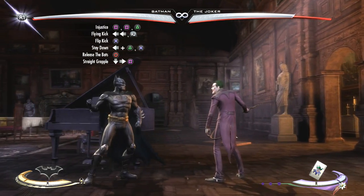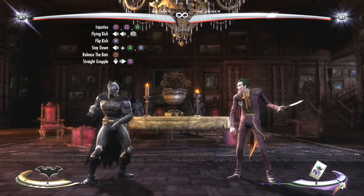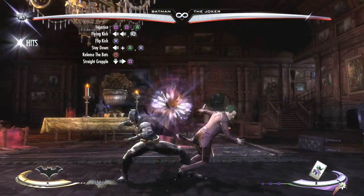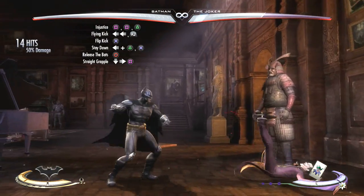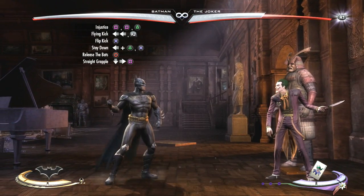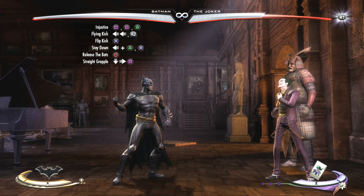Alright, so that's going to finish this combo off. So this is what the whole combo will look like when it's all put together. There's 14 hits, and that's going to do 50% damage and cost 2 bars of meter and your character trait.